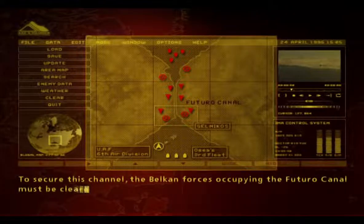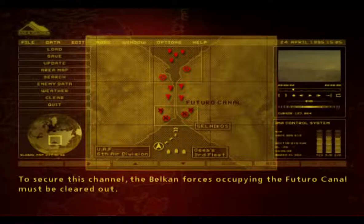To secure this channel, the Belkan forces occupying the Futuro Canal must be cleared out.